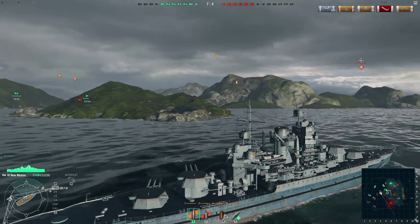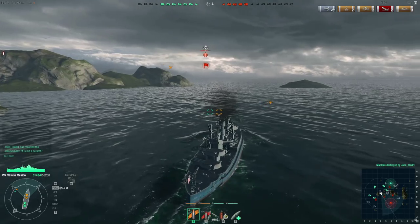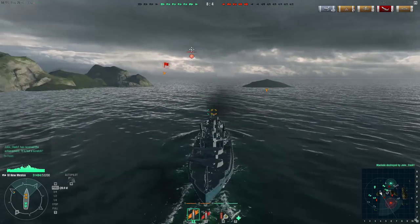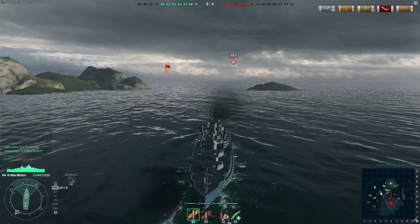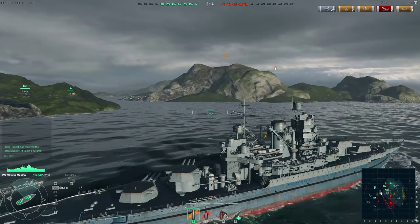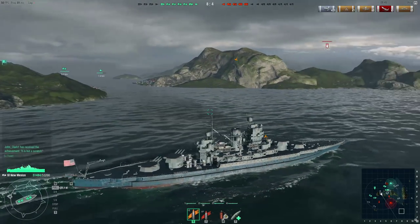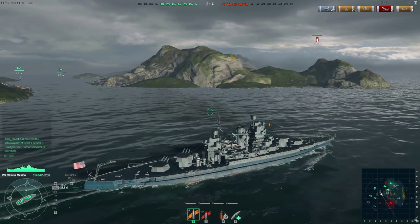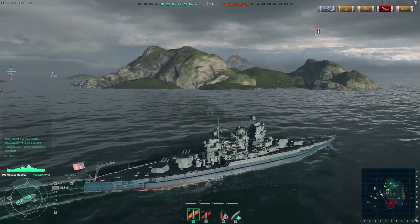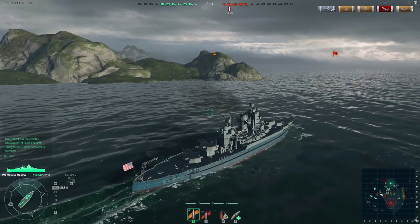The only problem so far is these mid-tier American battleships have pretty low range. This ship has about 15 kilometer range, which is nothing — Fuso has like 21 or 22. So that's the only issue. But if you play them in a map like this with tight islands, they're really, really good. The triple gun design is fantastic for putting focused lead on target.